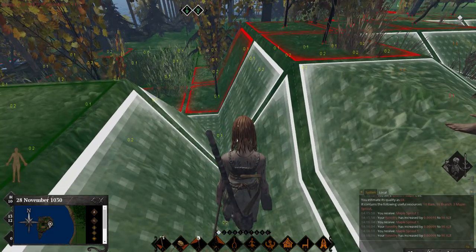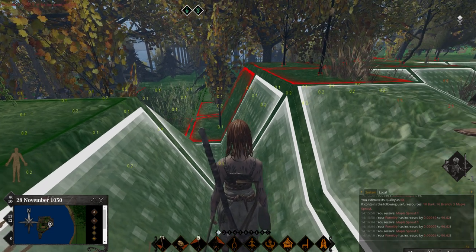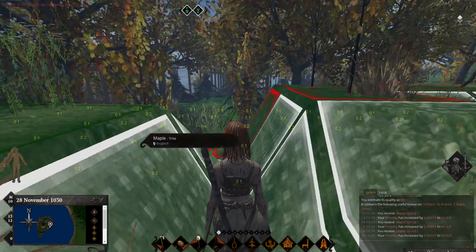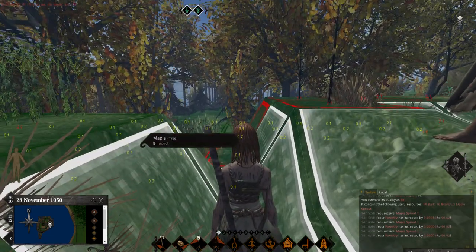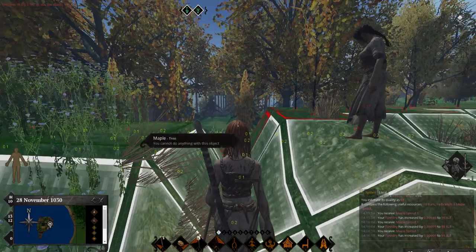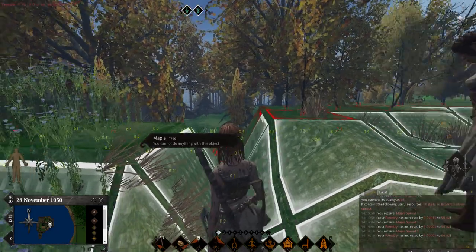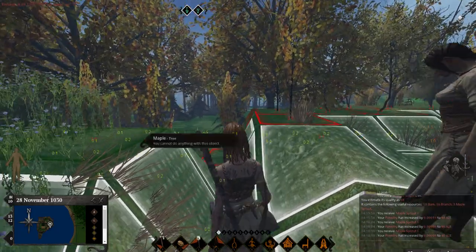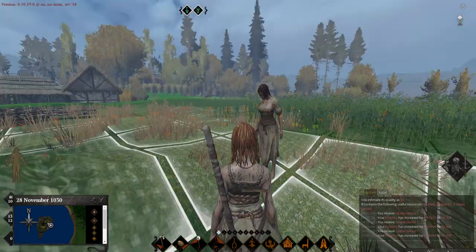People are chasing you - you jump through the jump gate, you turn around, stop, pull out your bow and murder the next guy. Or if you're inside, I'm coming through the gate, you back up, you're shooting the guys behind me, protecting me and keeping them off by shooting them as I'm trying to get out.